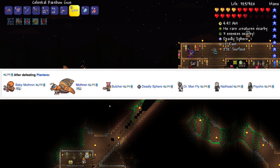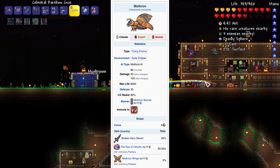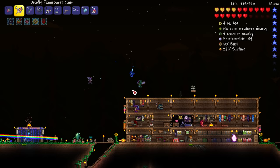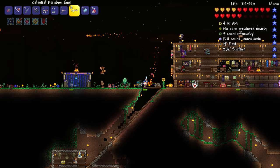I think if we kill Mothron — yep, that's how you get the broken hero sword. Oh my gosh, 25% chance for that to drop from Mothron. Let's place down our flame burst here — oh my gosh, we've got like the Texas Chainsaw guy over there, we need to watch out.